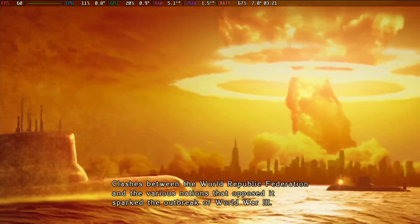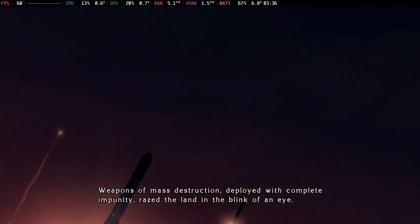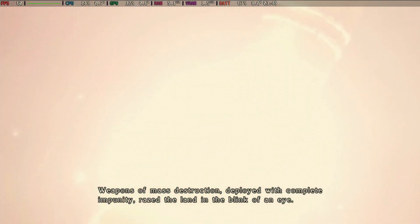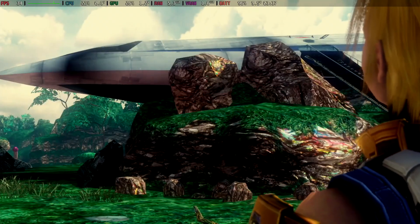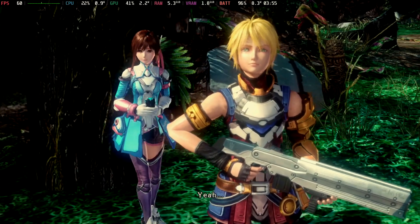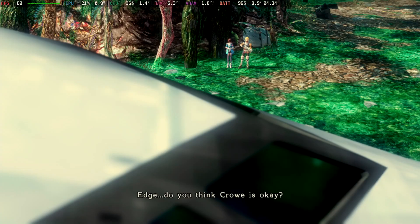For some background info, The Last Hope is the first chronological Star Ocean game. It takes place hundreds of years before First Departure, where Earth is on the brink of destruction and humans must venture out into space to survive. Many of the characters here are connected to others in the series, but more as a little Easter egg — like 'this is this character's ancestor.' You don't need prior knowledge of the series to play it.